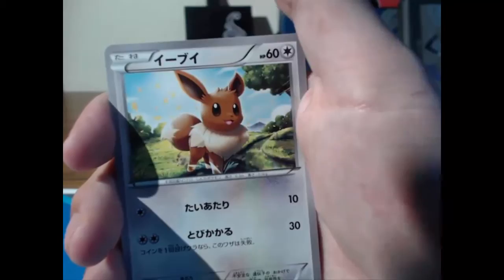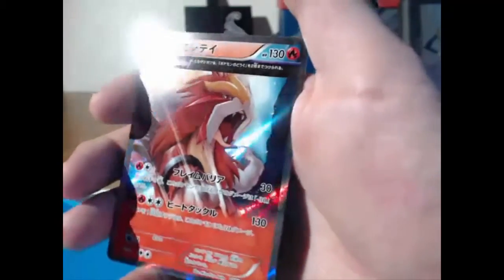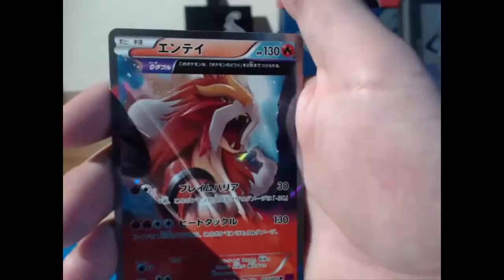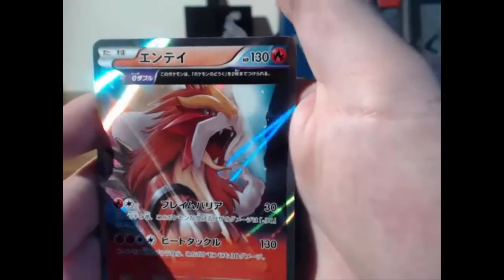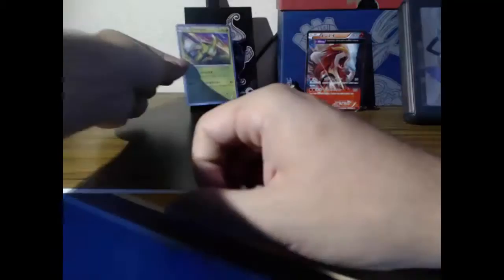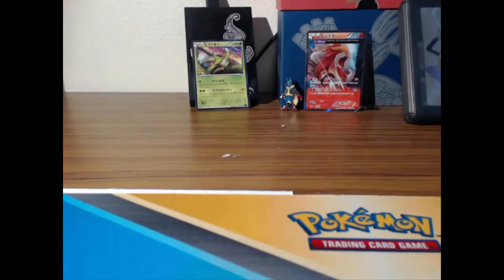They get cool looking Pokémon so I can respect that. We got a half-art hollow Entei — hello! Wait, I just realized I haven't been playing any cards in the back. I can put Virizion in the back. An Entei, yes please! You can go in the back too. These Japanese cards really know how to shine it up — these cards are looking extraordinarily beautiful.